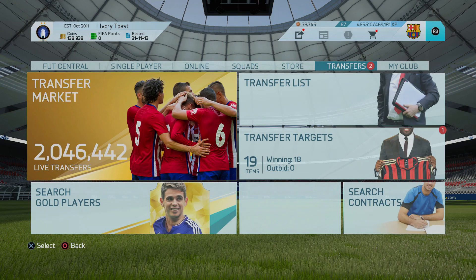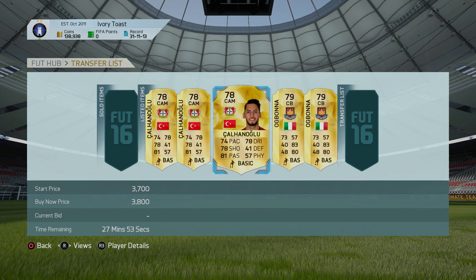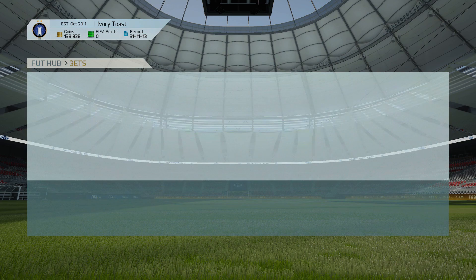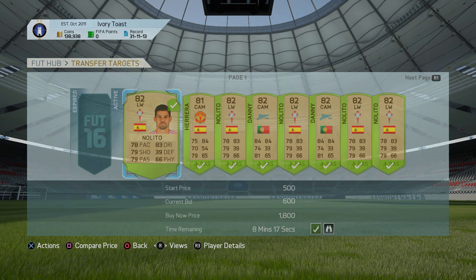Looking at my transfer list, I've been picking up Shanaglu — I got him on a snipe, which is another method I can cover. I picked him up for 3,000 coins and sold him for 3,900, so that's a beautiful bit of profit. I'll also show you the watch list — we lost out on Agbona, that's fair enough, sometimes people go mad with the bids. Hopefully Nolito comes in soon.